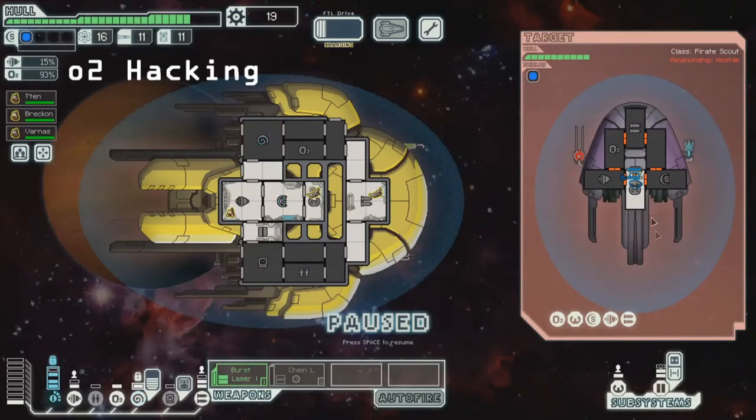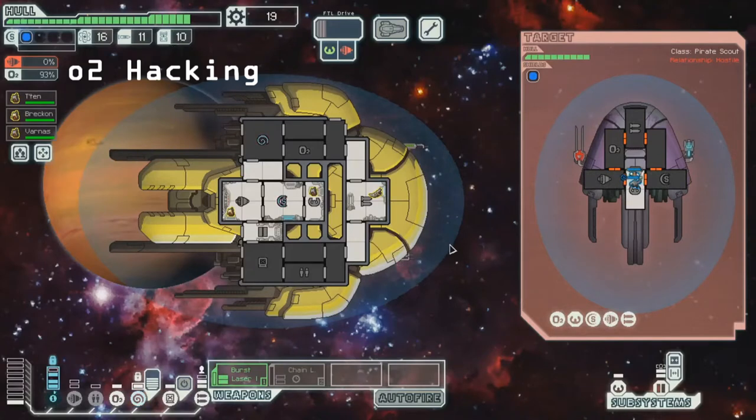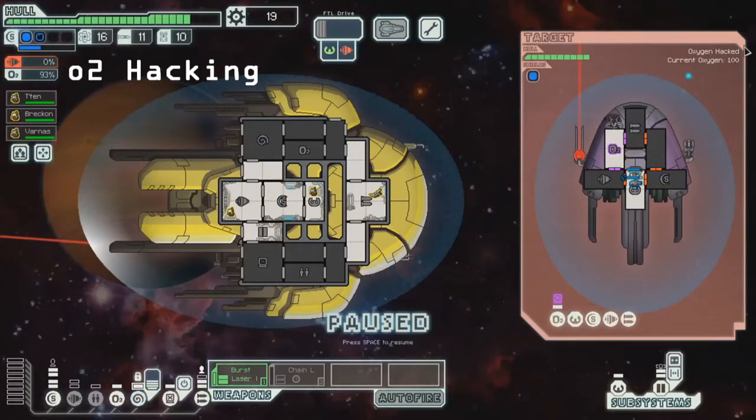This is a completely safe fight — we could easily 100% win this by mind controlling them and then shooting, but I'm going to try to initiate an O2 hack to kind of show what that looks like. We can see that they have level 1 oxygen; in fact you can see exactly how much O2 they have here.